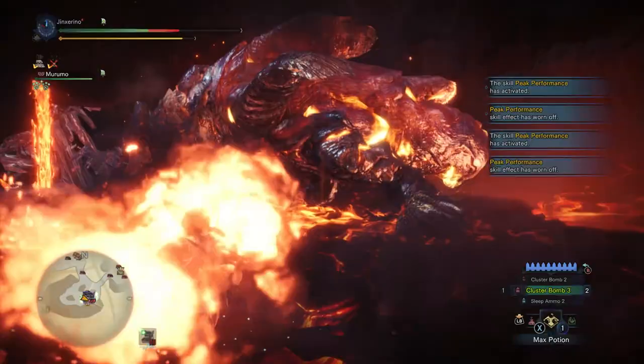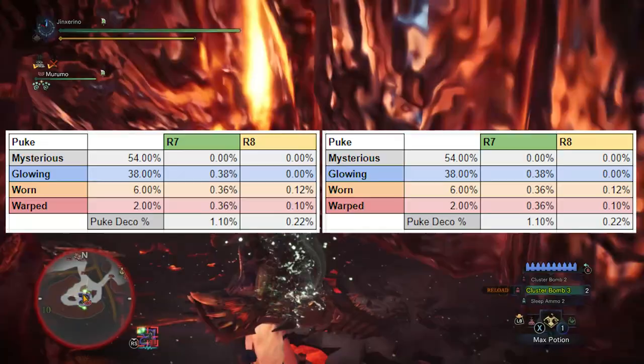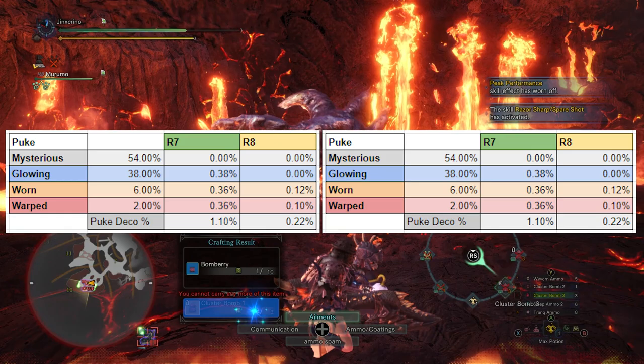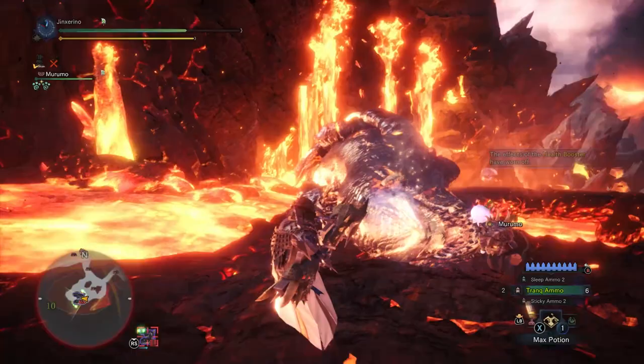Both of them do puke out faestones, which you can use for very easy deco farming. On the left we have the drop rates for the puke for Chungus, and on the right we have the drop rates for Arctic Tempered Lava Sifu — AT Sifu for shorthand. As you can see, the drop rates are exactly the same. So for a puke-farming-only run, they're exactly the same. The main difference is it takes about 15 to 20 seconds less time to start fighting AT Sifu than it does to wait for Chungus to eat an Aptanoth.